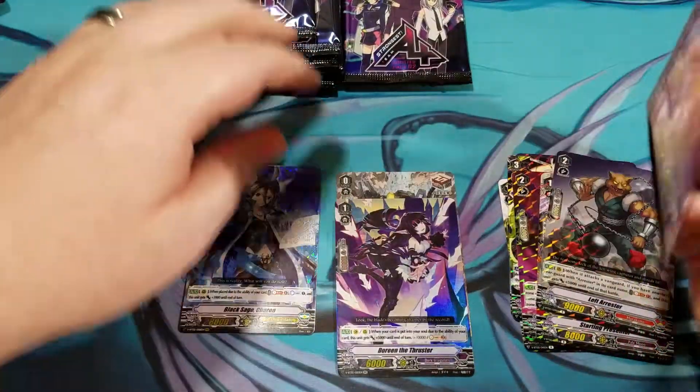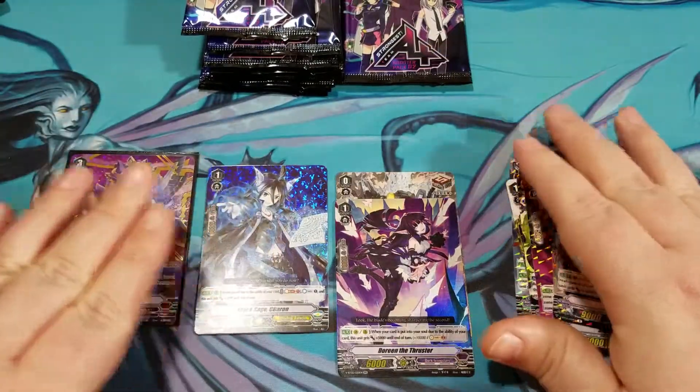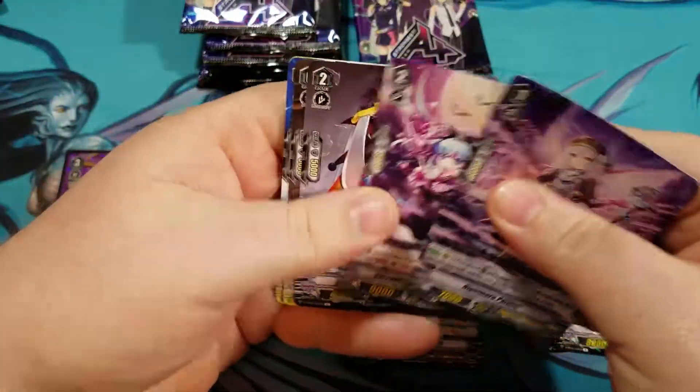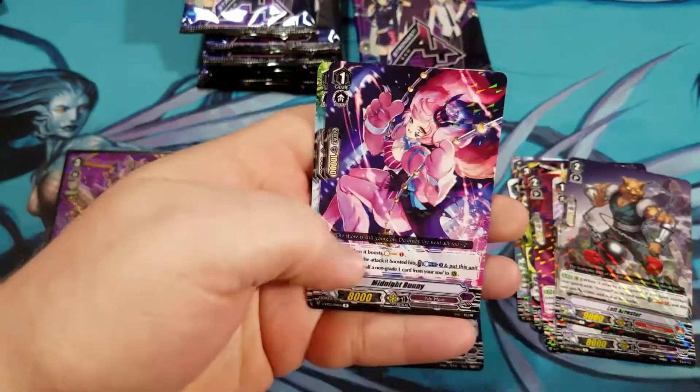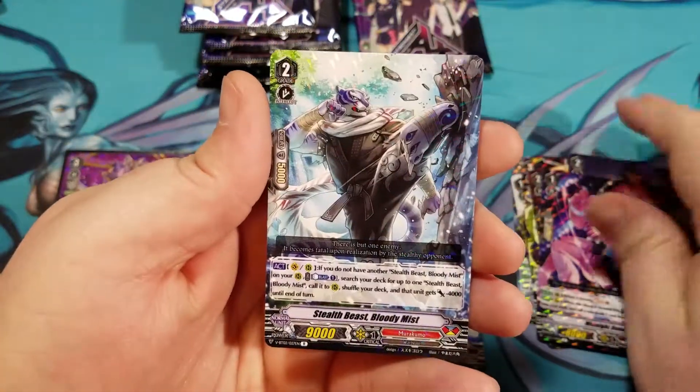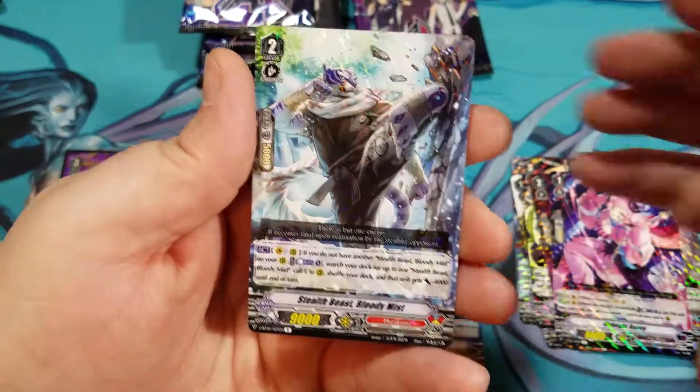Nice. Let's keep going and see what else the box has for us. We've got Midnight Bunny regular rare, and Stealth Beast Bloody Mist regular rare.